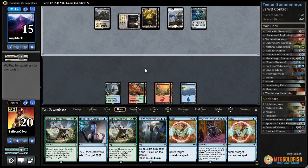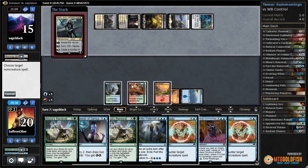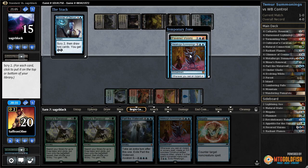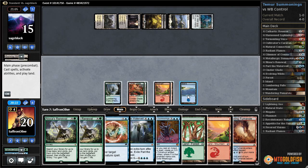That way we can counter a Sorin or something. Negate the Sorin! Then Glimmer of Genius - as long as we hit a land here. We've got Summonings, let's put both to the bottom. We want a land - there's a land. This is actually a problem.